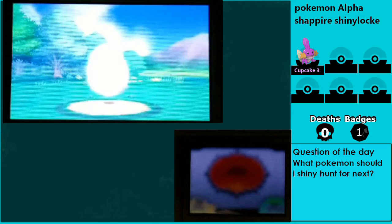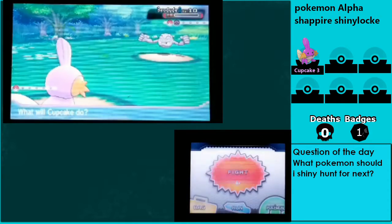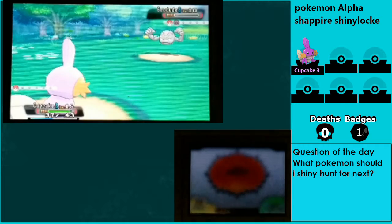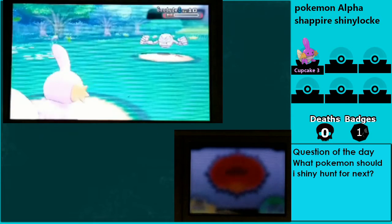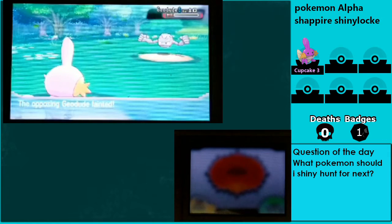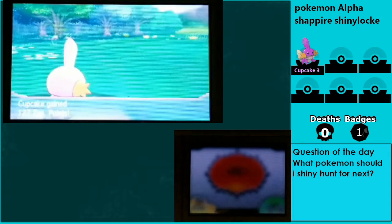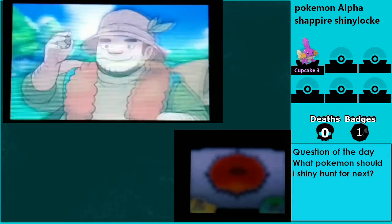Sturdy — okay, Sturdy. I should automatically just go for Tackle or Mud Slap to break Sturdy, but I don't think about it because Geodude has two different abilities. Looks like we're going to get an evolution pretty soon.